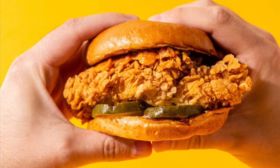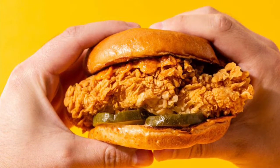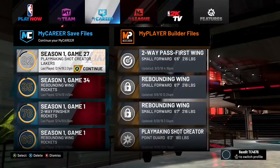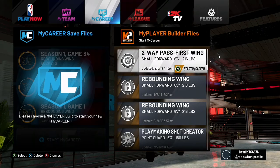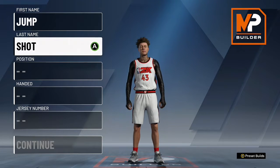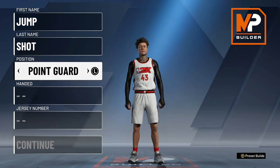Like this video and you get a free Popeyes chicken sandwich in 30 seconds. What's good YouTube, it's your boy Slap YT, and I'm back with another video to show y'all how to make the top three cars — the top three builds — in NBA 2K20. This first build is a two-way scoring machine.